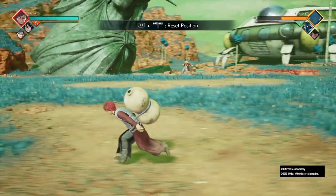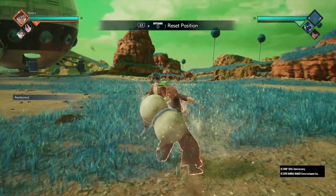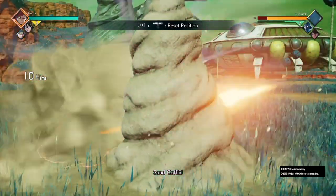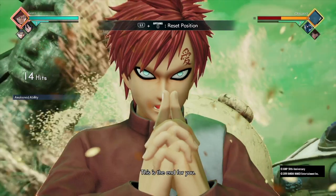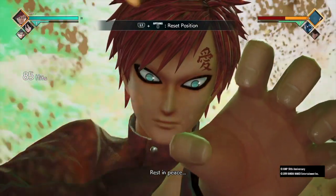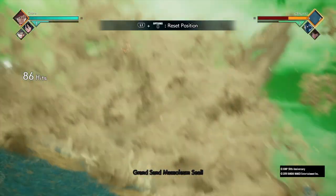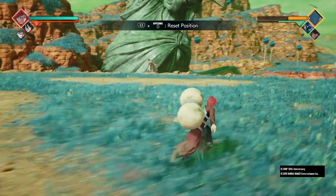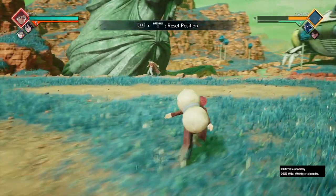Combo five version two while awakened is four lights, two heavies, sand burial, three heavies again, sand burial, and then your ultimate. The difference in damage is actually pretty nice — that's a good 60 percent combo without assist. So if you've already used your assist, I'd recommend doing this. It's actually a pretty good combo, not gonna lie.